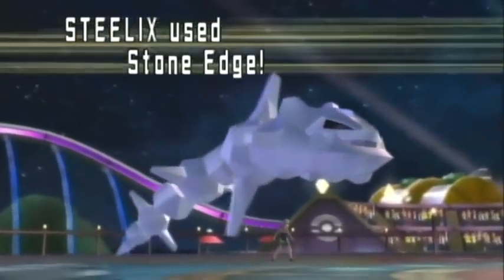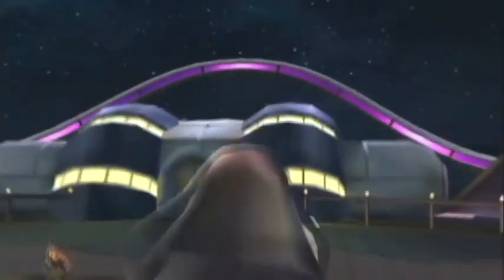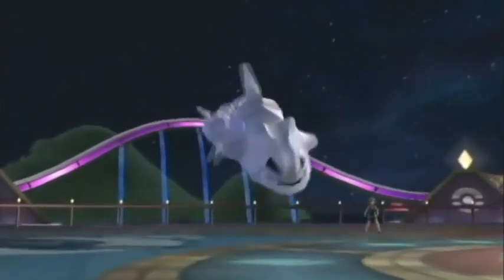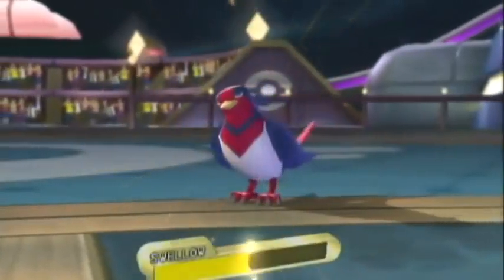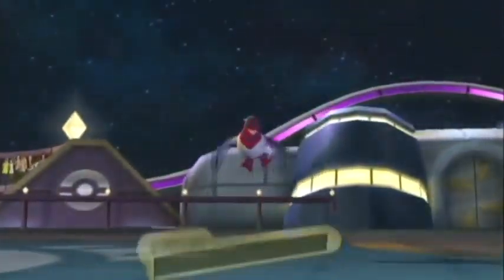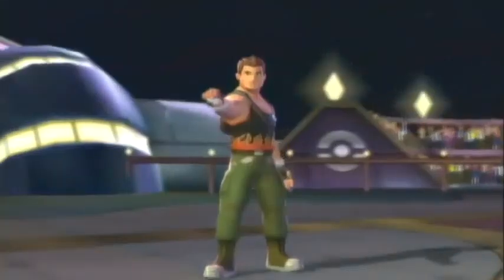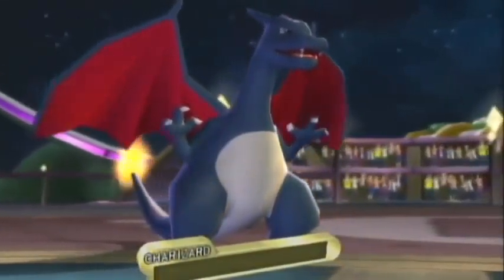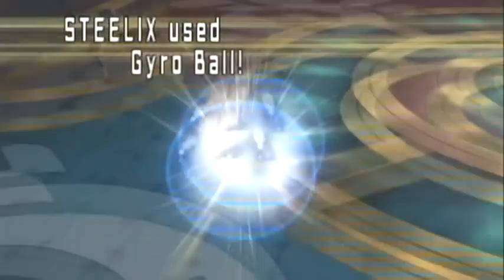My Steelix is at full HP and has all manner of targets. Unfortunately his Stone Edge missed — I don't know why I used Stone Edge, that was a bad move, because I was targeting Aerodactyl. I have Gyroball on this thing. Aerodactyl is one of the speediest Pokémon in the game, Steelix is one of the slowest — plus it's a STAB move and super effective. Brave Bird hits Charizard and takes it down to almost no HP, but more than zero. I'm able to get off an Air Slash, which finishes off Swellow. Charizard has now died due to Life Orb recoil damage — it's not the most bulky Pokémon, but it is what it is.